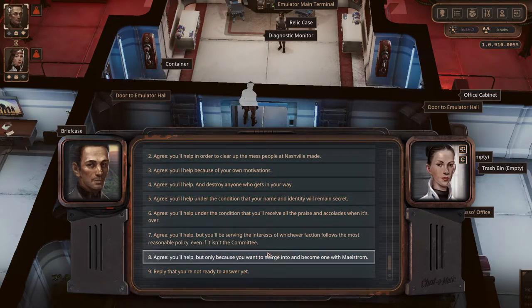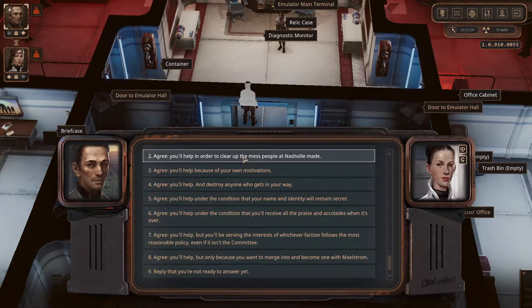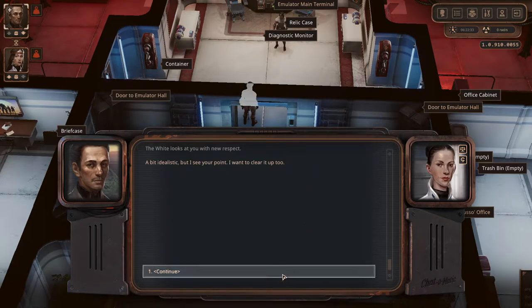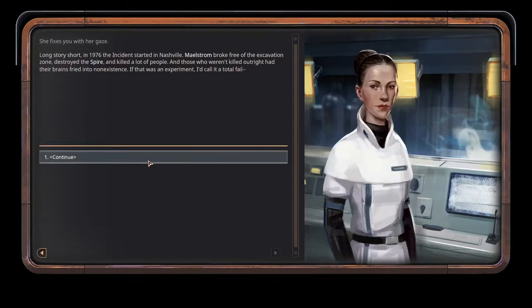'I need you to become part of this project. You're not helping me — you're helping all mankind. We're all locked up in here with everything that implies. Maelstrom is unstable, politicians squabbling, communication with the outside world still unavailable.' In 1976 the incident started in Nashville — Maelstrom broke free of the excavation zone, destroyed the spire, and killed a lot of people. Those who weren't killed outright had their brains fried into non-existence. If that was an experiment, I'd call it a total failure.